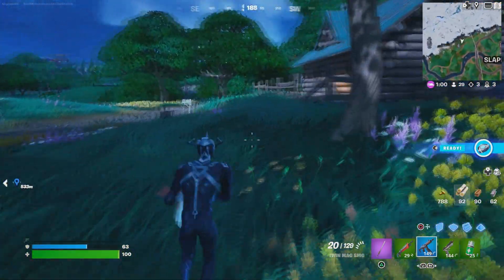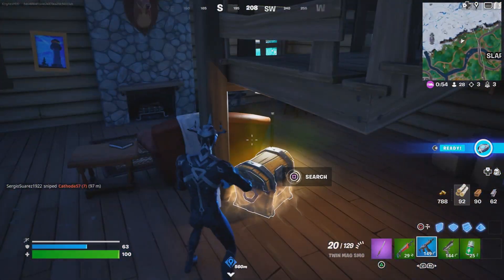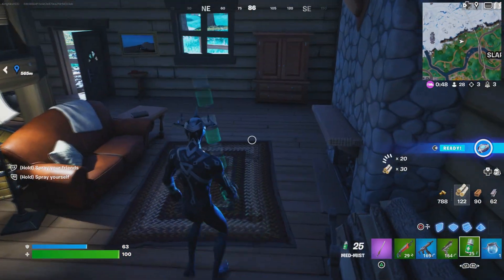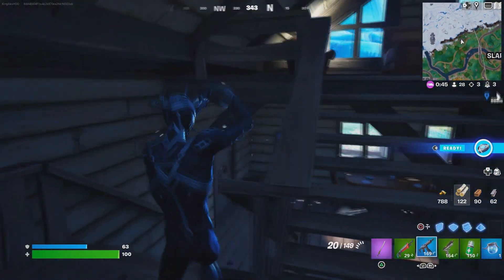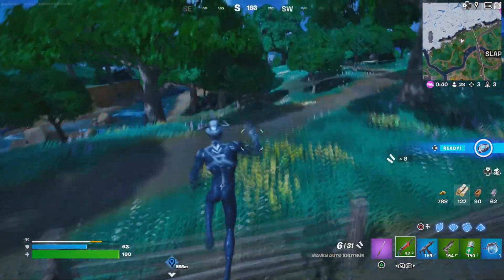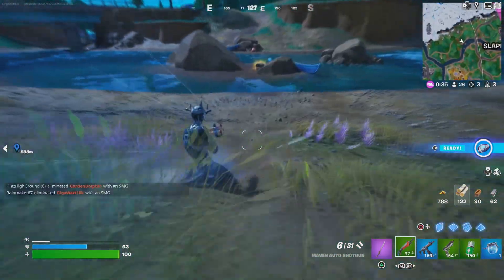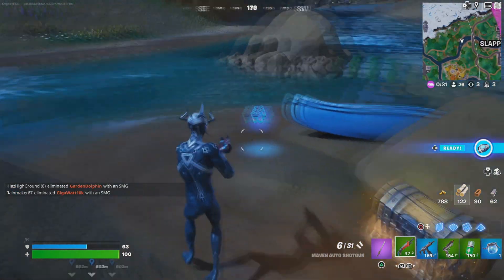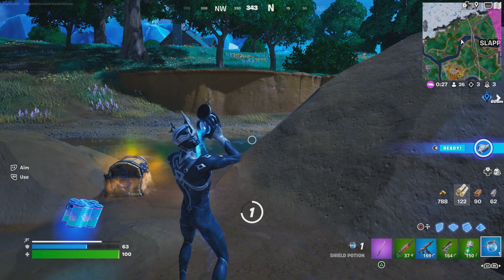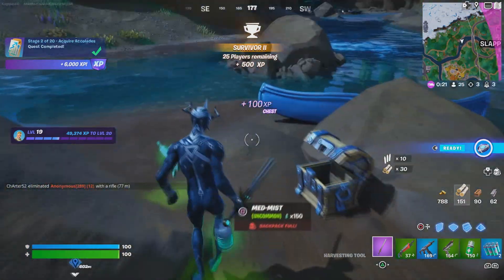Let me know in the comment section below what you guys think about this skin. This unreleased skin that you can play with right now is really, really awesome. He's actually one of the bosses in the game — very powerful. As soon as you attack him he starts using the Cortana, which shows how powerful he is. That's pretty much it, guys — thank you so much for watching and I'll see y'all next time. Bye!